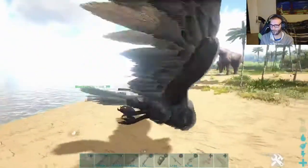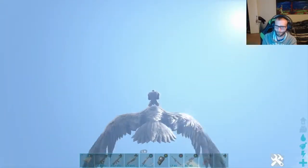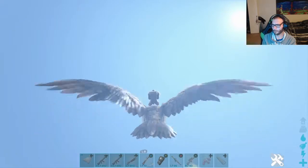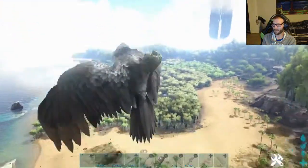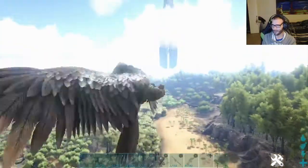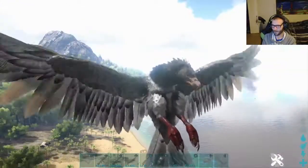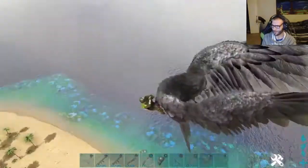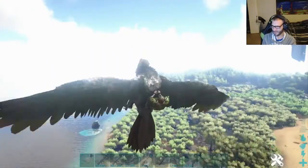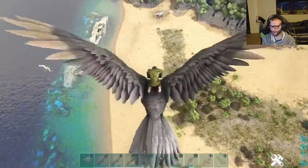Pretty much where I have my foundation is where we're going to start heading into the water. It's this little swamp tucked off from the beach, right by the green obelisk. If you keep going down the beach that way is Carnot Island, and going up is that little horseshoe cove that has the Artifact of the Hunter.